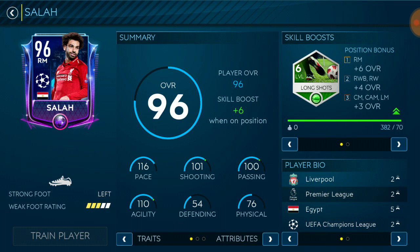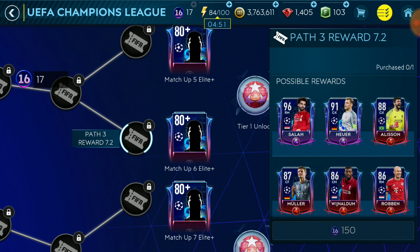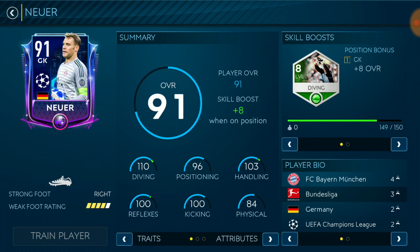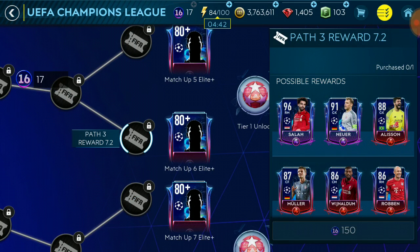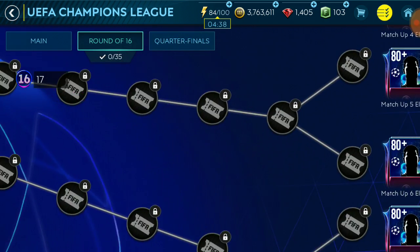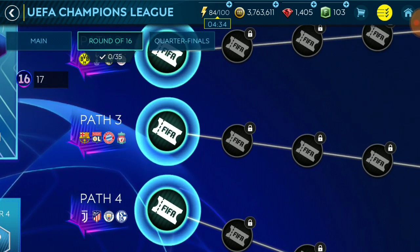There's a 96-rated Mohamed Salah as well - nice, though I'm not a big fan of that skill booster. Alisson has reflex boost. They are making some nice players with reflex boost, and reflex is the boost I prefer most for goalkeepers. So those are all the paths.